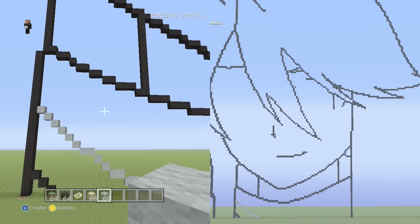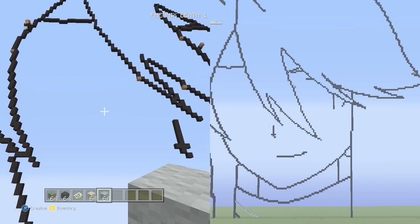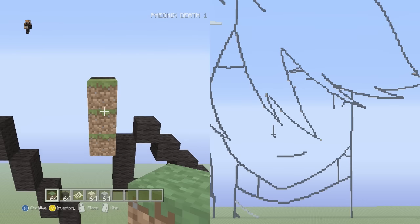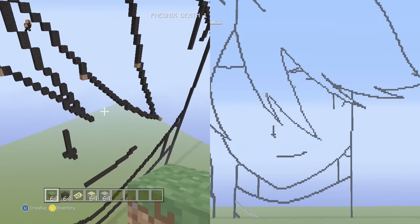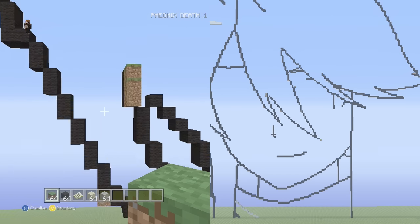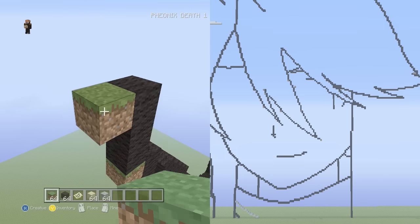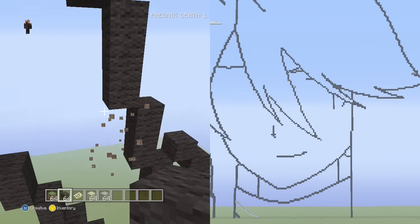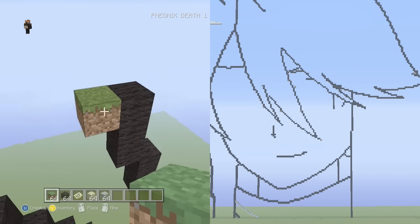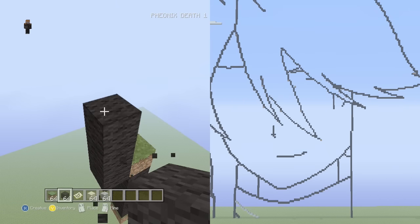Screenshot number two is going to be working on the left eyeball, but first there's a part of her bang we need to finish. Go up to the center where we have this three vertical just hanging by itself — it's up from the nose. From that three vertical, go up into the left three vertical two more times, then go up into the left four vertical two times in a row.